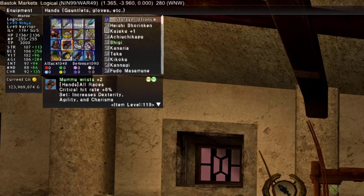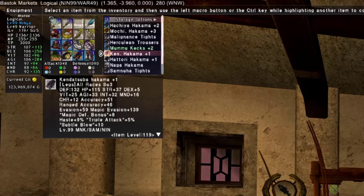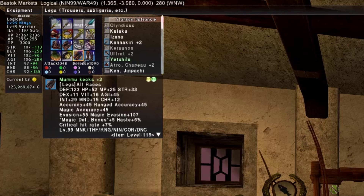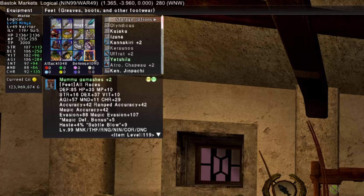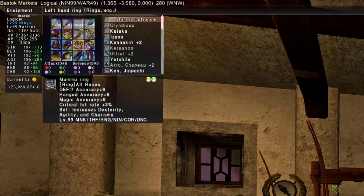Legs — Moomoo Kecks +2 for critical hit rate +7% and AGI +45. An alternative is Hisamaro Hisatori +2, which has only AGI 24 but boosts overall weapon skill damage by 7%, dropping crit rate to 65% — a viable option. Feet — Moomoo Gamashes +2 for AGI +57 and critical hit rate +5%. Ring — Moomoo Ring for the set bonus, extra agility, and critical hit rate +3%.